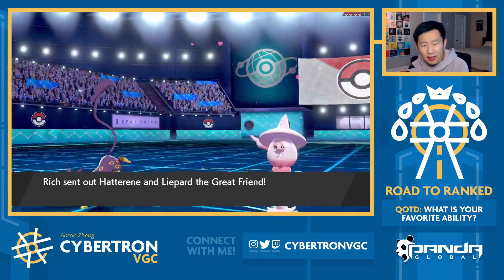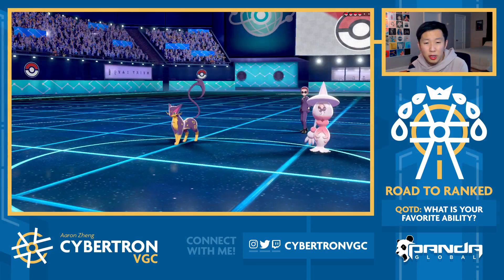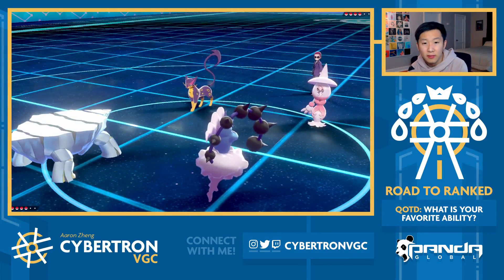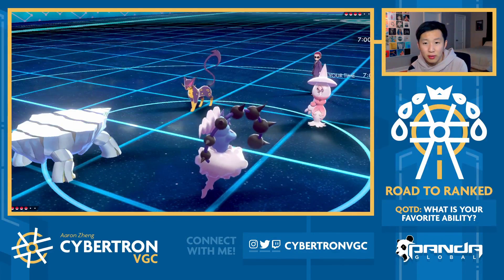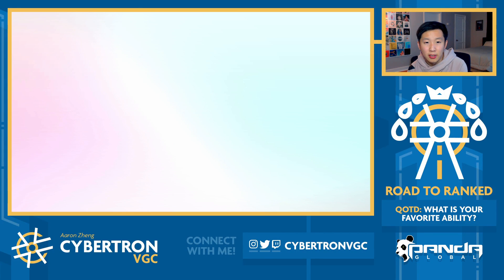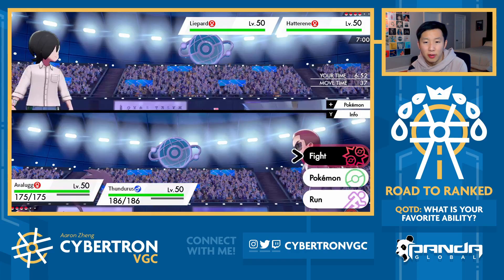The goal here is to just get Avalugg boosted ASAP. We don't even need to max turn one if I see the Hatterene and the Liepard. In fact, what we want to do is intentionally not pick up a KO. Yeah, so it is Hat plus Liepard. One thing to watch out for - the question is whether or not you're Focus Sashed on the Liepard. I just thought of a really sick play we can do, but Avalugg's speed is 48, so we go down to 24.